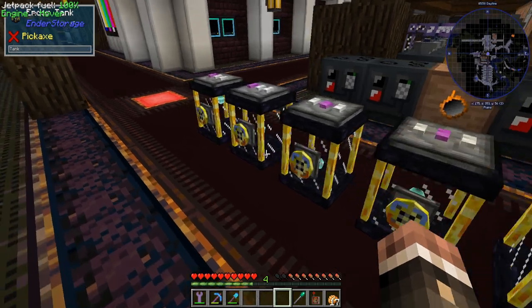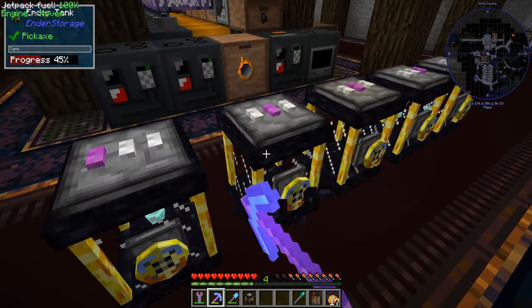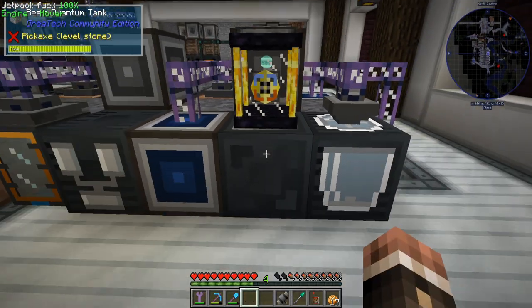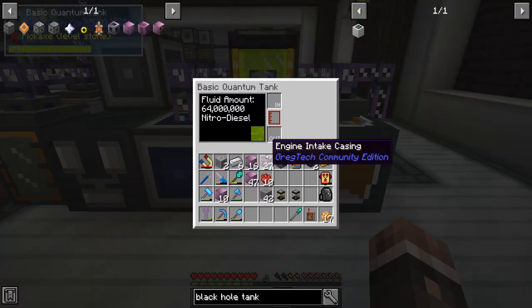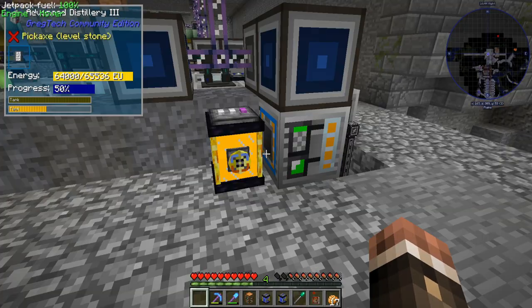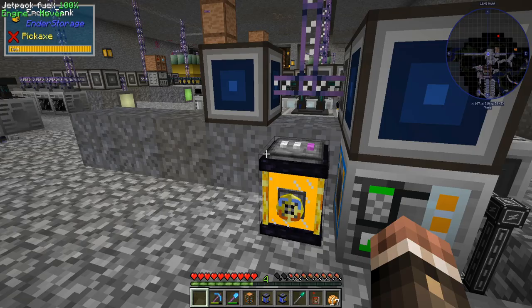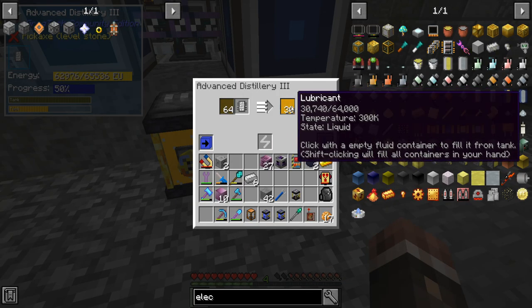I should never in my right mind be doing this because I'm definitely going to mess it up. However, let's go ahead and shove fluids into these. First things first, let's do nitro diesel, and I'm going to use a pump to export into a tank. It'll shove 40 buckets in per second, which should be quite good. Secondly, I'm using a distillery, pumping in creosote oil using a fluid interface, and endertanking the lubricant that comes out.